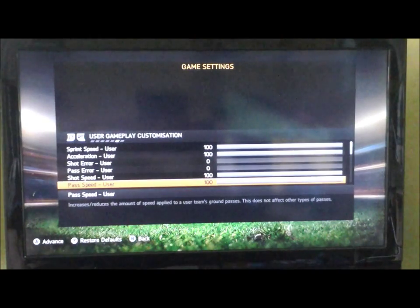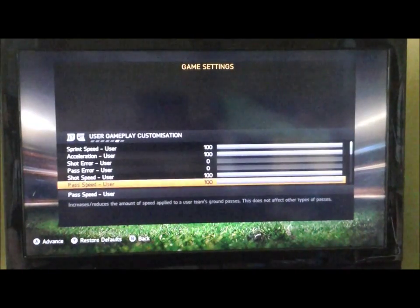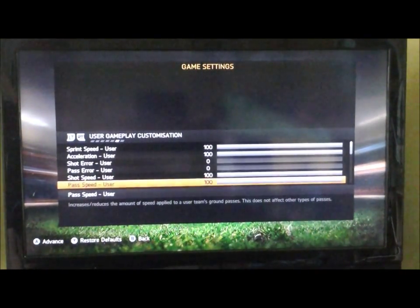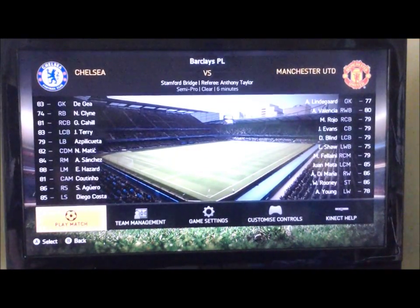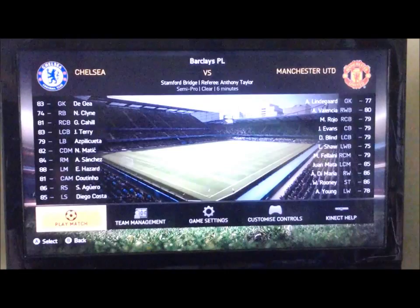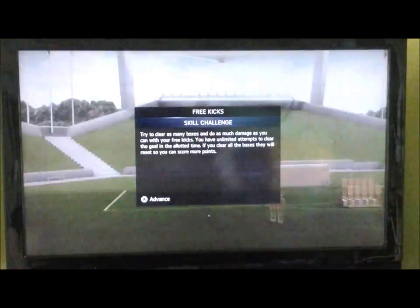So those are the stats. Sprint speed and acceleration: 100. Shot speed and pass speed: 100. And then shot error and pass error: zero. That's if you want to do it. Now I'm just going to show you what you can do on OP FIFA.